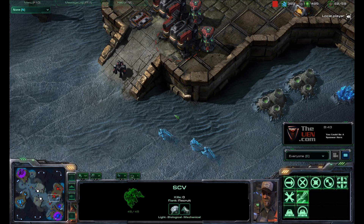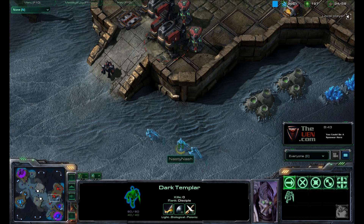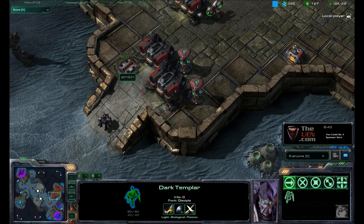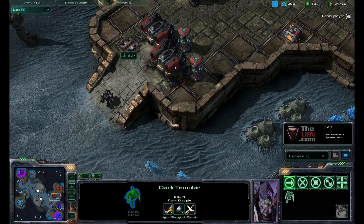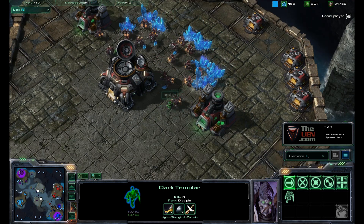Hey everyone, this is One Man Zerg with the UEN.com giving you a tip today on Dark Templars and sneak attacking your opponent. Just to set it up a little, you can see three Dark Templars are here and they're going to enter this Terran base. You see that ramp down, which is often the case in a mid-game where there's a Terran player moving units in and out of his base. These Dark Templars are going to sneak up this ramp and head straight for the back of the Terran base.